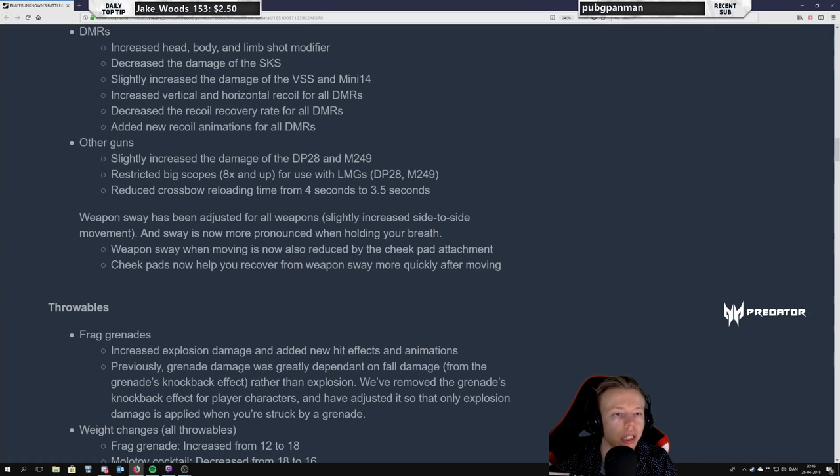Other guns: slightly increase the damage of the DP28. Restricted big scopes for use — you never could use the 8x on the DP28, but you could on the M249. This is actually quite a nerf to the M249. A few people use the 8x on it, but it has an insane bullet velocity so the 8x was actually good — made it better than the DMRs. But it's okay. Reduce crossbow reloading time from 4 to 3.5 seconds — a slight buff for the crossbow.